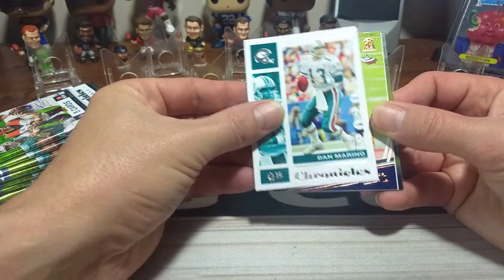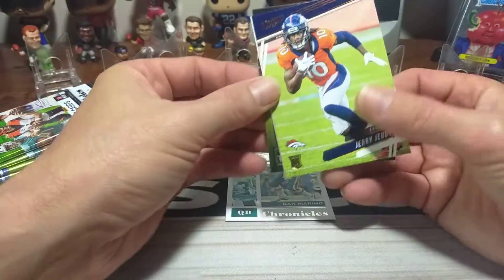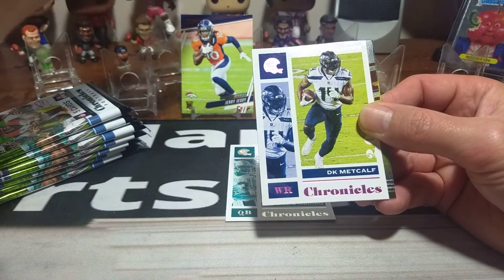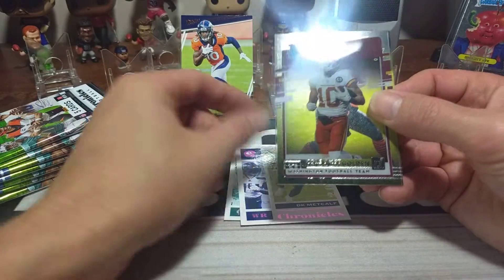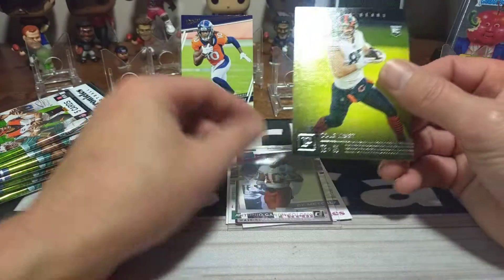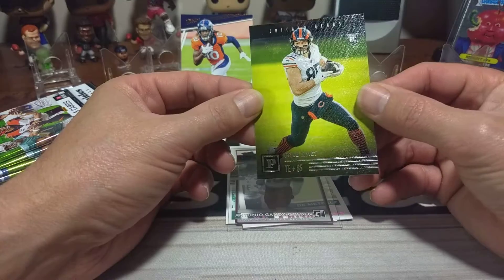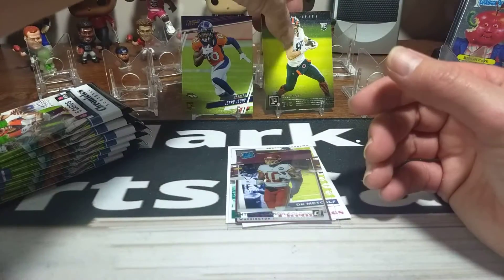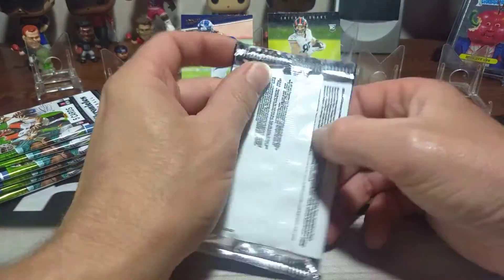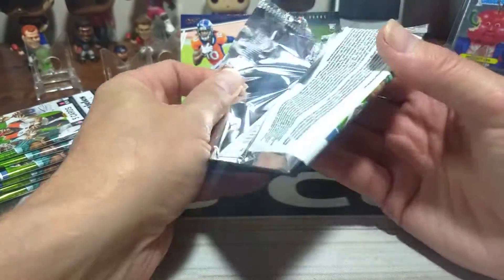Dan Marino starts it off. Jerry Jeudy — that's one of the wide receivers we were after right there in prestige. DK Metcalf. And that's not who we thought it was — that's Antonio Gandy-Golden. And then a Cole Kmet. Cole Kmet — I don't think I've gotten that card. I'm sure we're going to cover up Cole Kmet before too long, but we're going to let him shine for a little while.